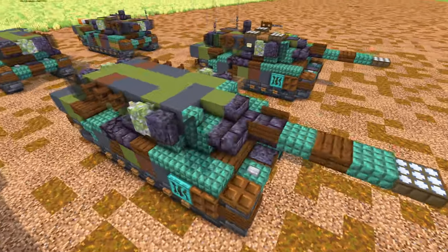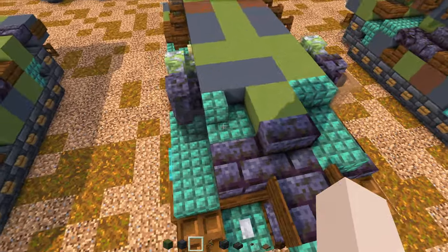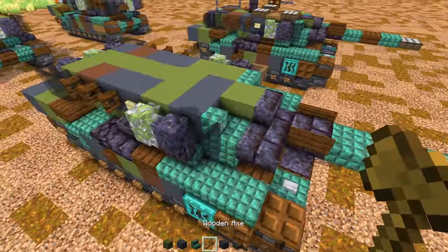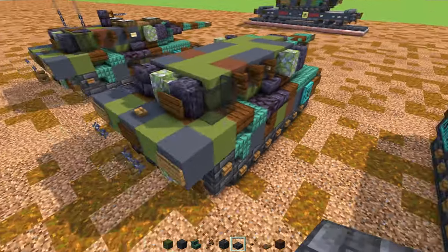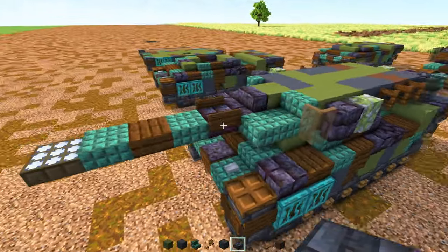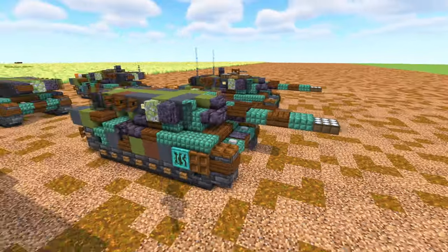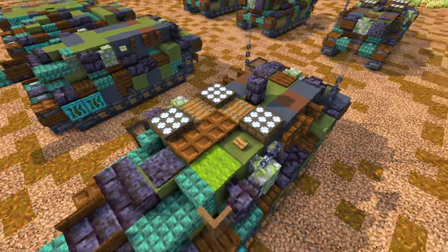Now we're going to build up the turret — just adding in all these blocks. I did use a debug stick to corner this up for better shaping. Add the walls on the side and the smoke grenade launchers. Here's what it looks like on the back and the other side. Don't forget those signs.